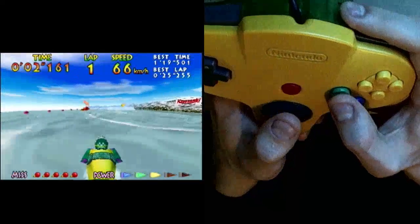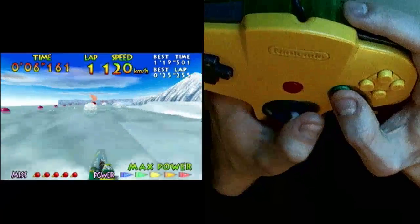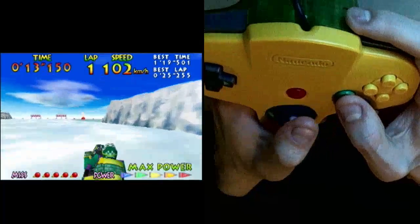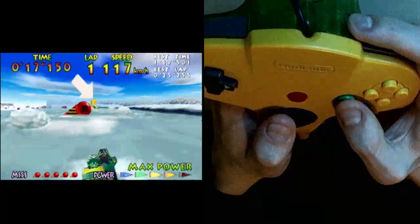If you're wanting to go a little bit faster than that through that corner, you can take a little bit more of a riskier strat. That's by going down this corner and just making a very sharp left, and then a sharp right.